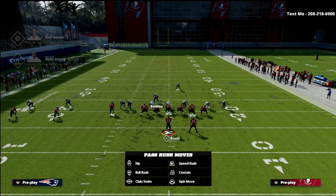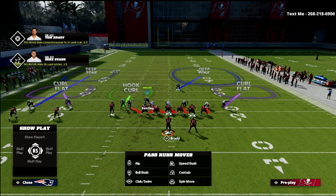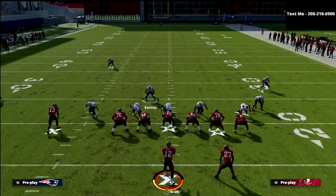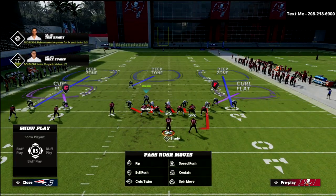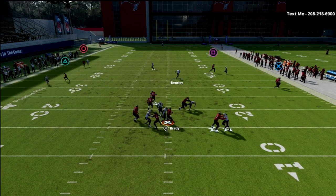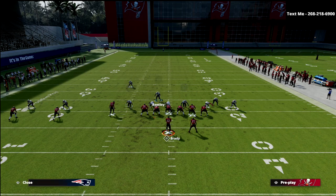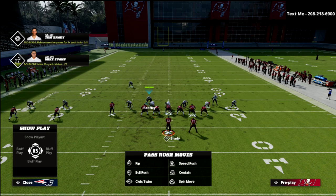With cover three cloud you get a man-align look, so you might need to show blitz and put somebody in a hard flat or curl flat — maybe man lock on the backside. From a pressure perspective though, on PA counter go — probably the best blocking you're going to get on this play — if you do the contain on the right and blitz angle on the left, you'll often see him push right into the quarterback. That's so much more consistent than you'd think — you get a lot of sacks just by pushing the pocket into the quarterback.